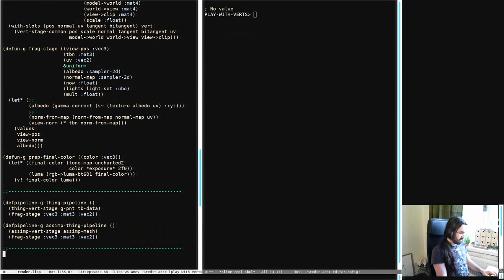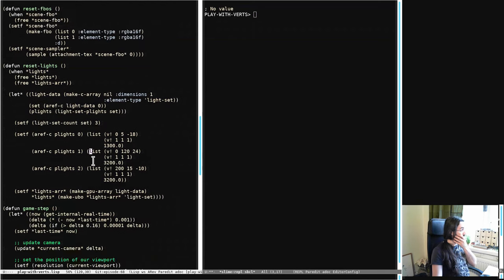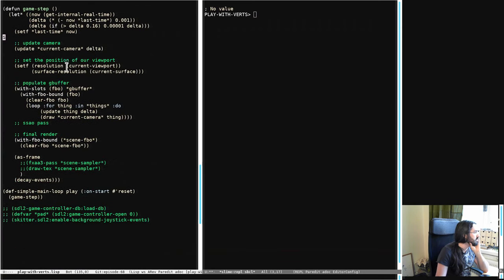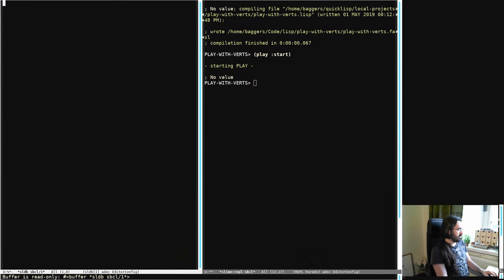Bringing up the REPL and the main loop — play-with-this.lisp. Each time the game steps: get the internal real time, get the time delta, update the camera, grab the current resolution, call the thing to populate the G-buffer which draws all the things using those shaders. I just want this file to compile and start this thing going. It's going to be loading in the meshes and stuff. There's an error — the outputs from one stage are not compatible with the inputs of another.